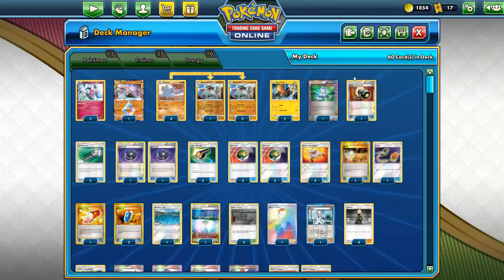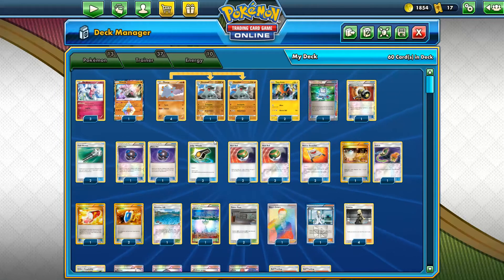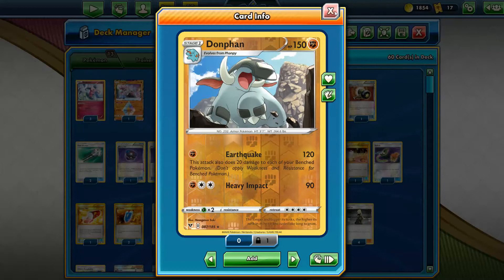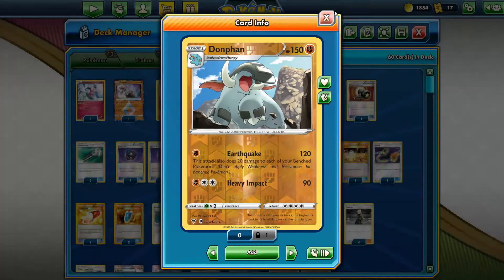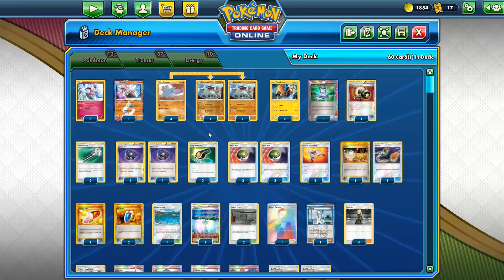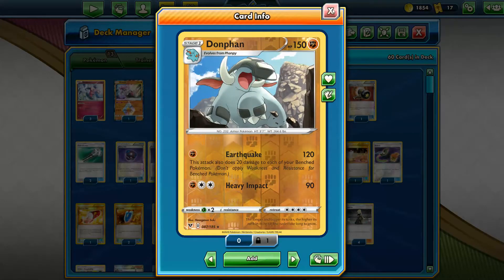Got the one Maintenance for consistency, double VS Seeker — you've got to have it — and I run triple Judge Whistle just to draw more cards and keep it pure, like the Donphan Prime deck used to run Poké Drawer Plus and other item draw cards. This is like an anti-meta rogue deck so I don't like to run stuff like Dedenne or Crobat — sometimes we're gonna brick, but I don't want to give my opponent the chance to just KO Dedenne and win after four prizes.